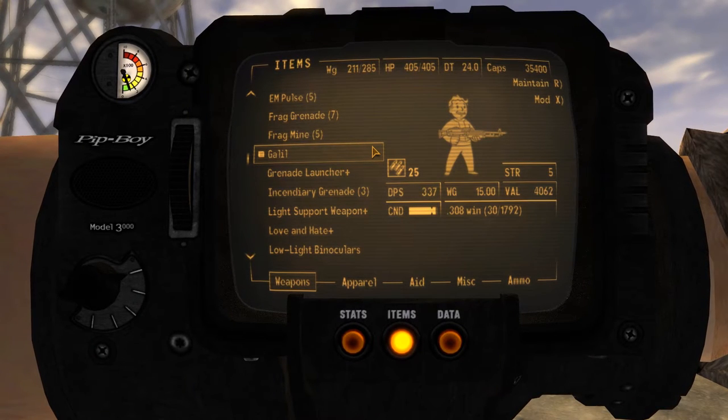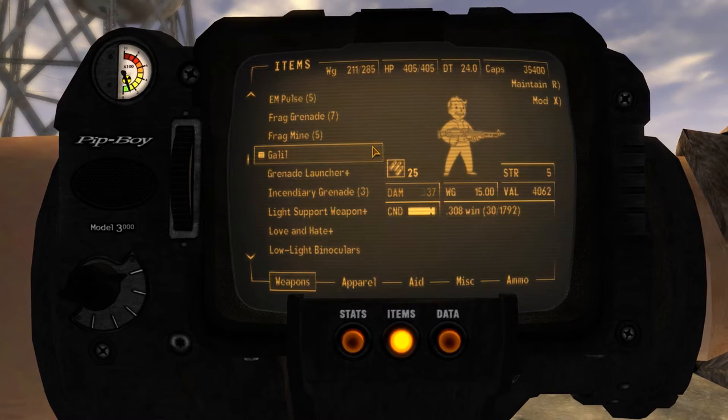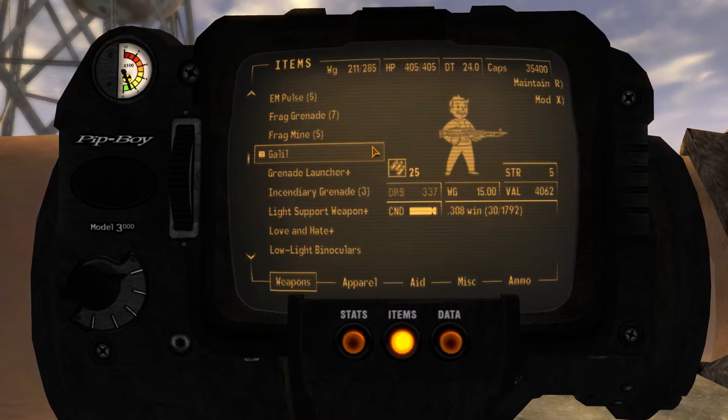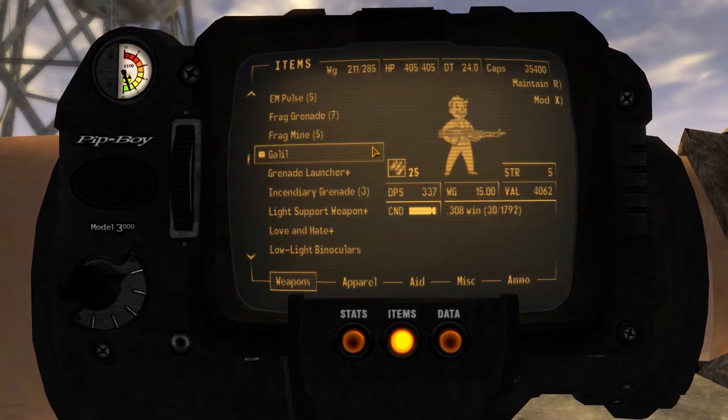Stat-wise, the Galil requires 25 gun skill and 5 strength, and at 100 gun skill deals 37 damage per shot for a total DPS of 337. It weighs 15 pounds, is valued at roughly 4,500 caps, and takes .308 Winchester rounds at 30 rounds per magazine.